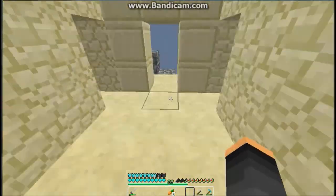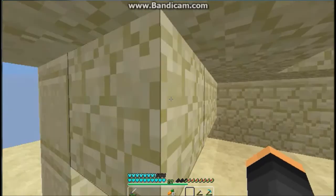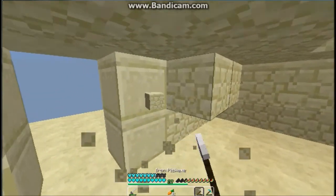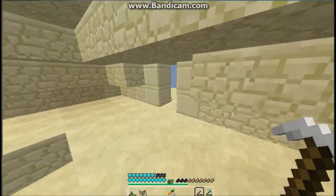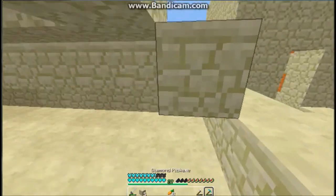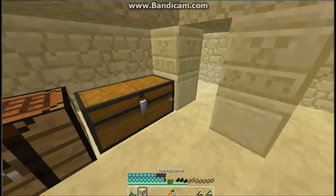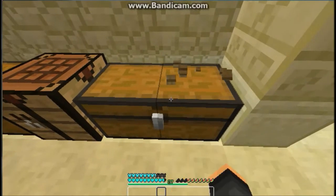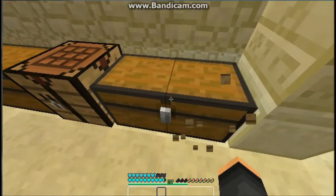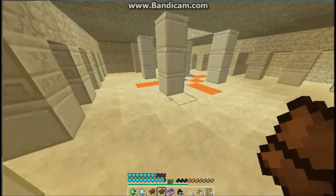So, now what I want to do is get up here and to this top layer, and get rid of the blocks that are in the way, like these right here. And what we will be doing is moving our chests to this layer right here. So, I will move everything into this chest right here, so I know what does and what does not go into this chest. So, this is the valuables chest. So, we will be moving this up to the top.